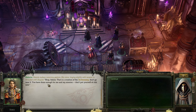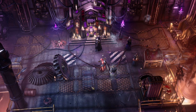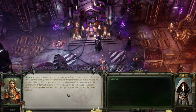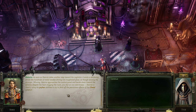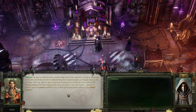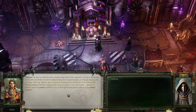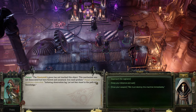You've done enough for me and my mission - don't put yourself at risk now. As soon as Heinrichs takes another step towards the cogeator, it emits a deafening shriek - hundreds of metal needles driving through tortured glass, as if sensing a stranger. Heinrichs approaches the control panel and bends down towards the screen. Despite the heat clogging the room, you feel an ice cold breeze. Heinrichs is clearly using his psychic abilities. 'Pascal, the Omnissiah's grace has not touched this object. The mechanism was not designed but was born flawed and unnatural. Keep your distance and wait.'